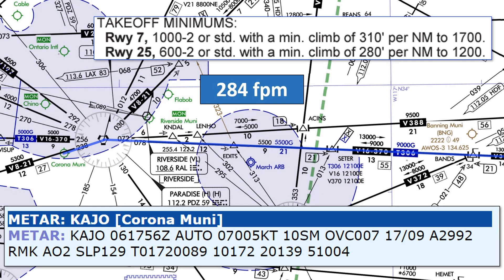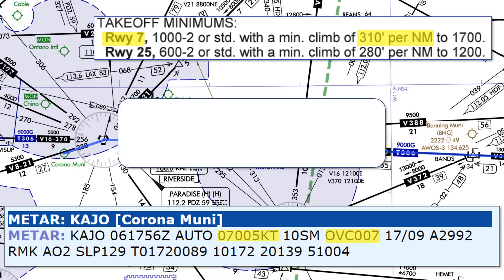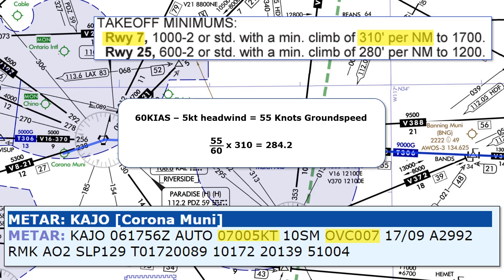The 284 feet per minute climb rate is the lowest required. The winds out of the east-northeast favor runway 7. Runway 7 requires a ceiling of 1000 feet with 2 miles visibility for a standard 200-foot-per-nautical-mile gradient, but the overcast at 700 feet is too low. However, standard takeoff minimums for a single-engine aircraft require only half a mile of visibility — the 10 miles here more than satisfies that. So we can do the ODP with a climb gradient of 310 feet per nautical mile through 1700 MSL. With a 60-knot climb and a 5-knot headwind, ground speed is 55 knots. Dividing 55 by 60 and multiplying by 310 gives us approximately 284 feet per minute — no problem for our Cessna.